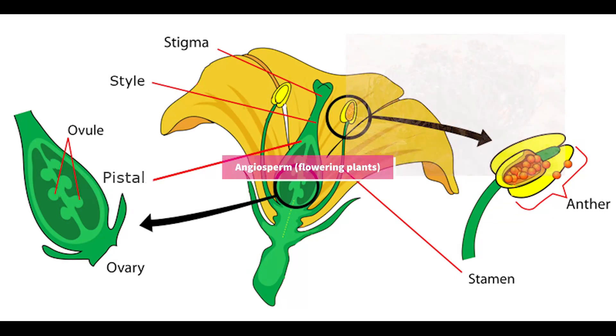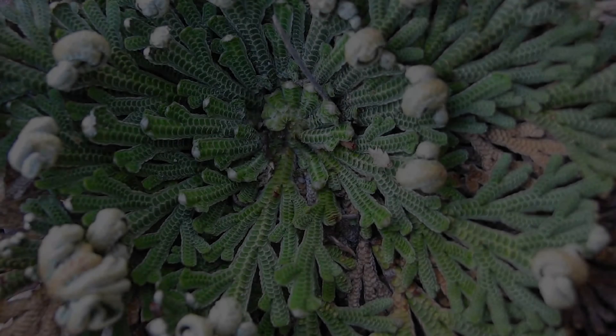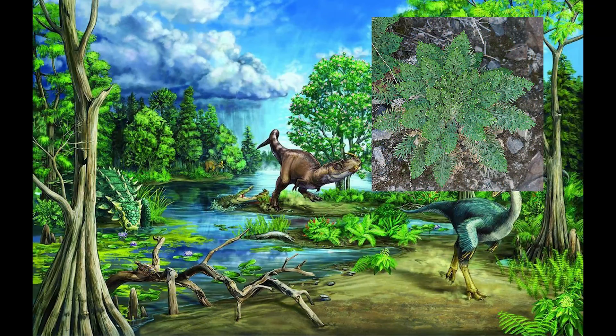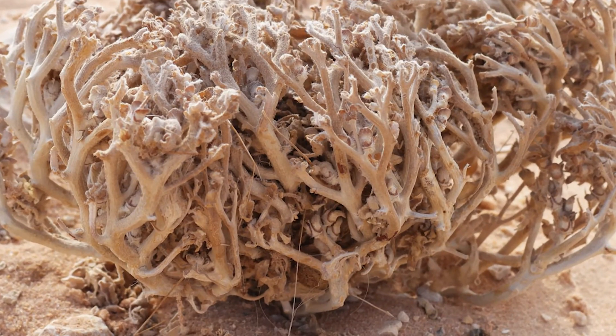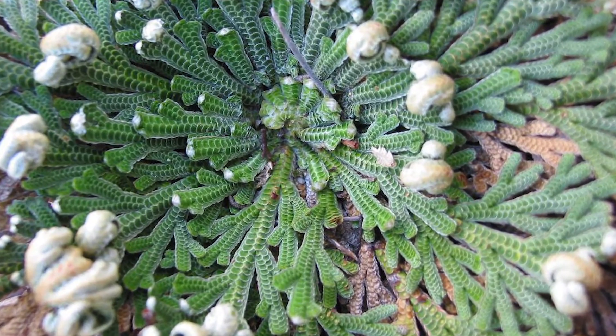The true Rose, Anastatica, is an angiosperm plant that belongs to the family Brassicaceae — basically a cabbage — while the false Rose, Selaginella, is a Lycopodiopsida, a primitive plant that is more or less halfway between a moss and a fern. Look at these stems: Anastatica is branchy and wide-meshed, while Selaginella is stemmy and fine-meshed.